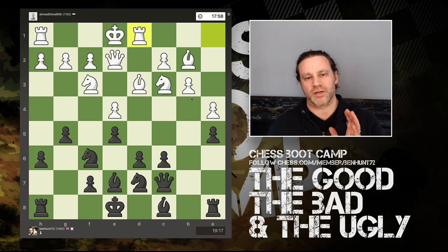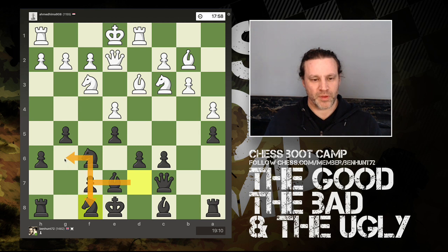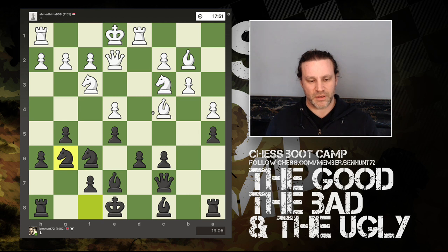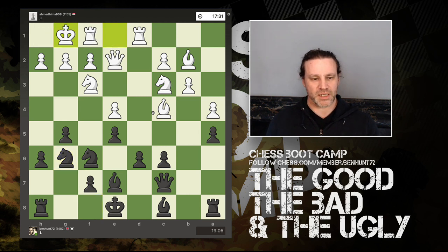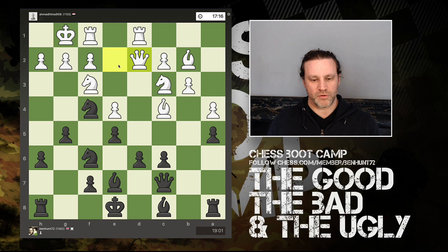He moves his rook across to the semi-open file, which means he's not going to castle queenside. Now my knight starts its journey round here — this is the general idea. He moves his bishop to attack f7, knight g6, and he castles. I move my knight in, now hitting his queen, and the queen moves across to d2.